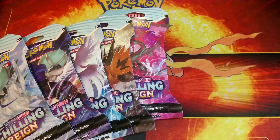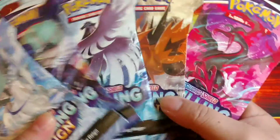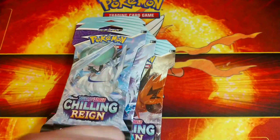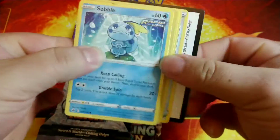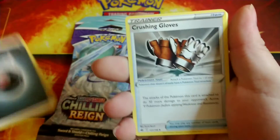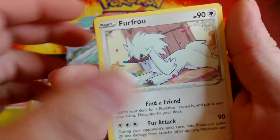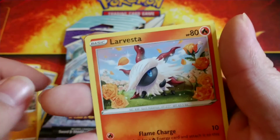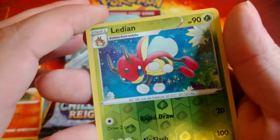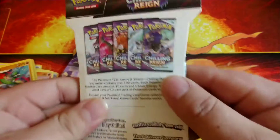So let's get Vivid Voltage out of the way and we got five packs, one of each art. All right, start with this - code card, dark energy, crushing gloves, curly justified gloves, Sobble, Bounce, Sweep, Fur Fruit, Diglett, Larvesta. Reverse Leadon, nice little reverse, and a normal Glade. All right, next pack.